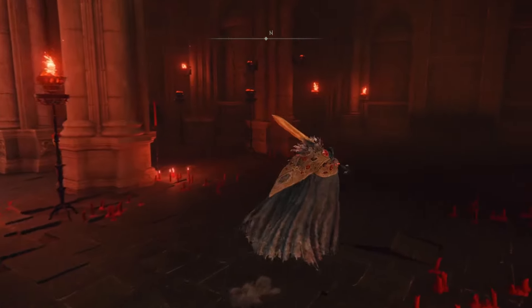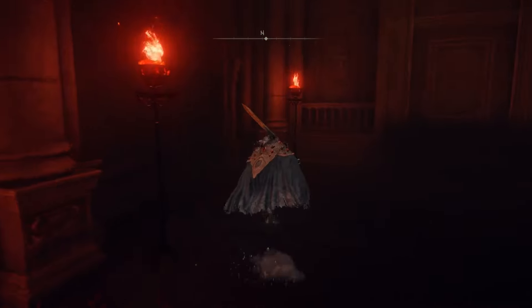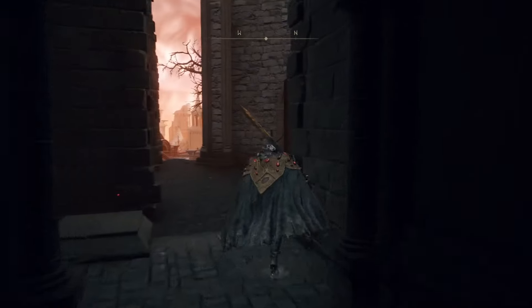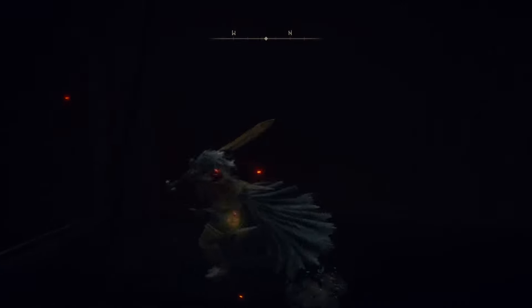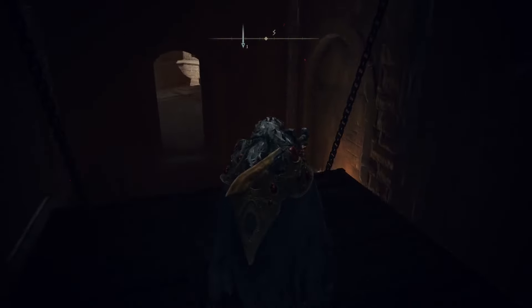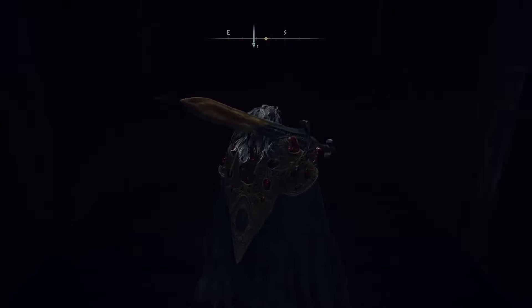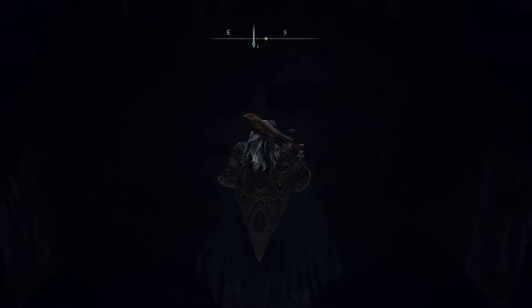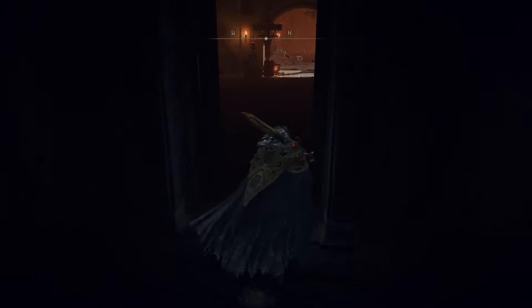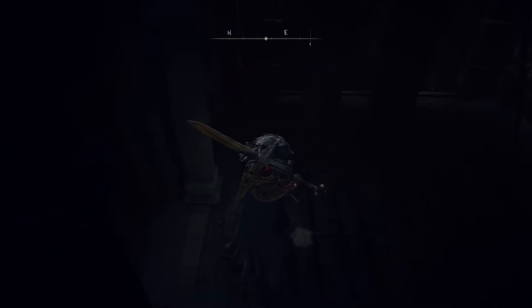Take yourself on over to the Temple of Igle, or however it is pronounced, take a 180 and go left to the door and to this lift. If you have not unlocked this lift yet, you will have to unlock it by going down first, then you can go up it. Once you get to the top, make sure to step on that switch again and send her back down for ease of access when you spawn back in the Temple of Igle.